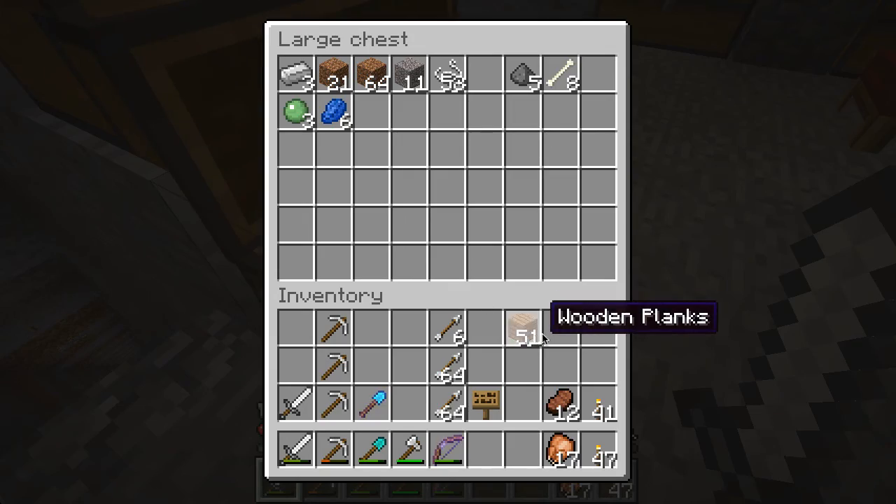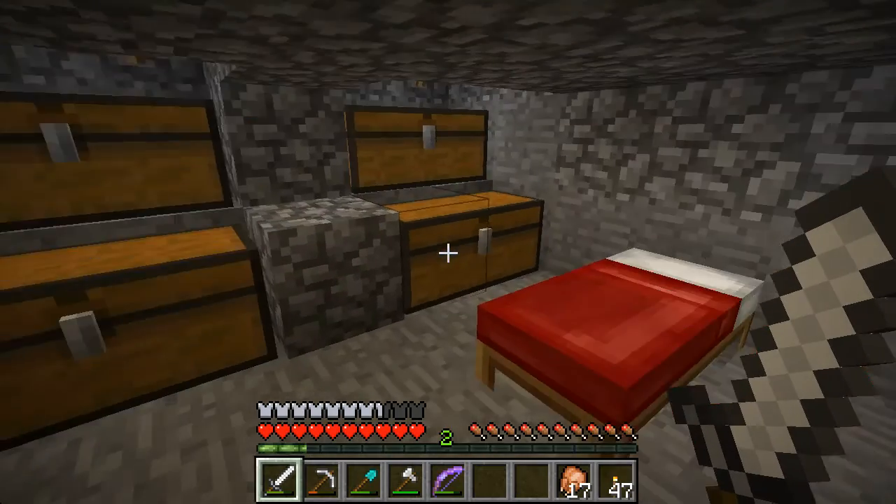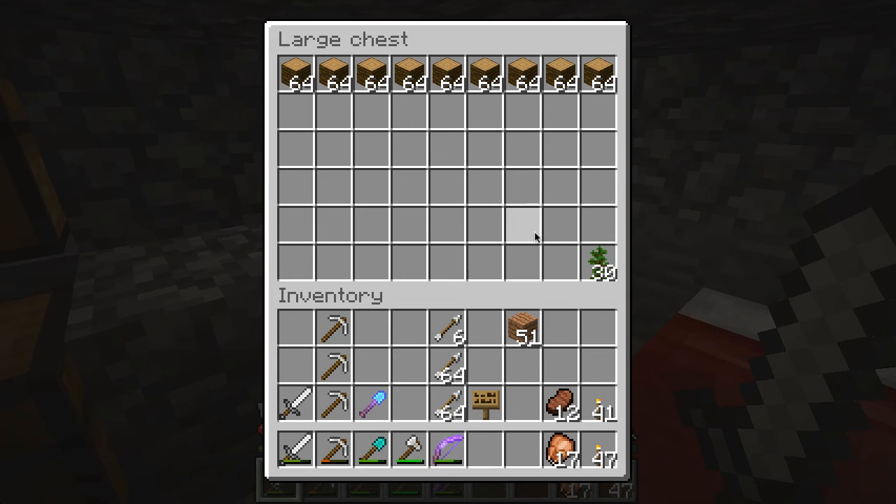Plenty of redstone, random crap, saplings. Now I did a little project here — these are giant tree saplings, or jungle tree saplings, and you can use these to make the giant trees from the jungles almost everywhere you want.